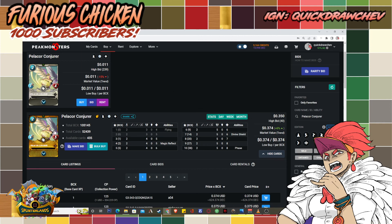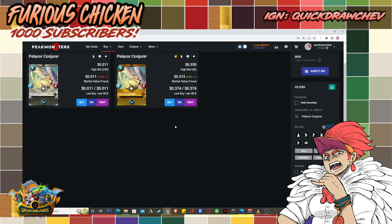Pelicor Conjurer is definitely undervalued. It's cheap right now because there are many in the market from reward chests, but once Chaos Legion reward cards go out of print, I think it will be one of the first to appreciate in value. Overall, those are the life and death team cards I recommend purchasing as gold foils. If you already have them leveled as regular foils, consider selling them and buying gold foil versions for that extra 10% reward shares.